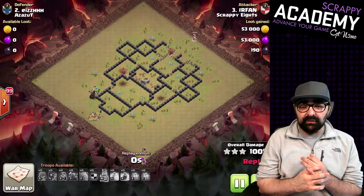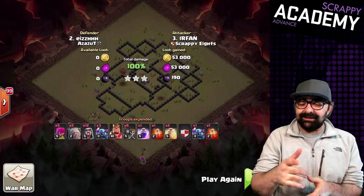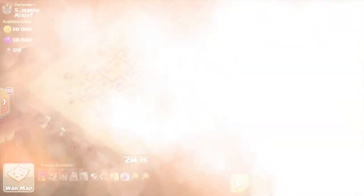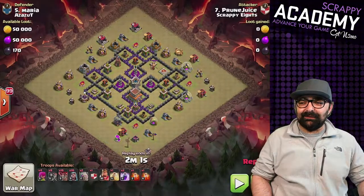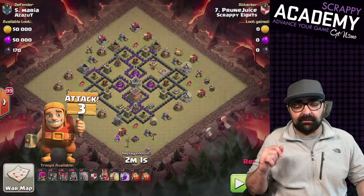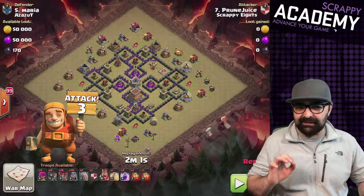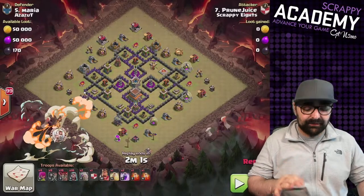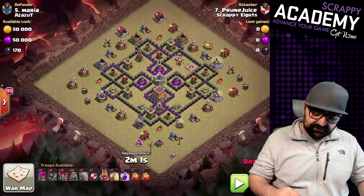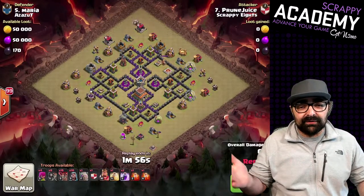There are so many attack strategies at Town Hall 8 that people don't use or maybe don't know about — GoWipe is one of them. Last but not least, we're going to look at Prune Juice one more time running an attack strategy I covered in another video — I'll link that one if you want a deep dive. This is going to be golems and loons. Not a lot of people run it but it's such an OP attack strategy.